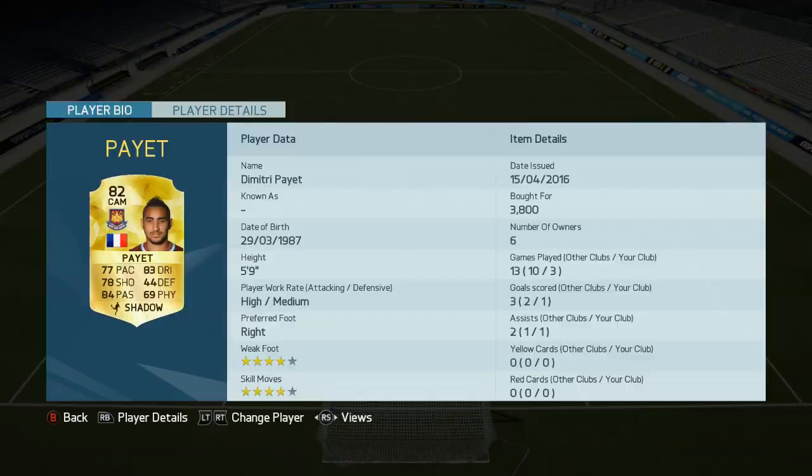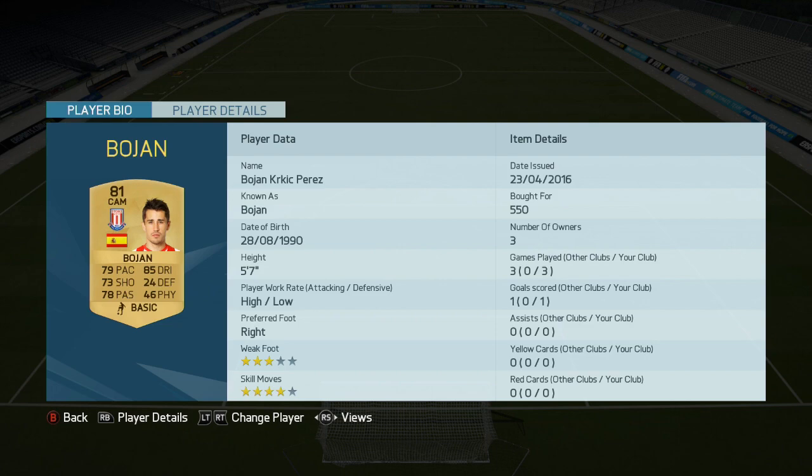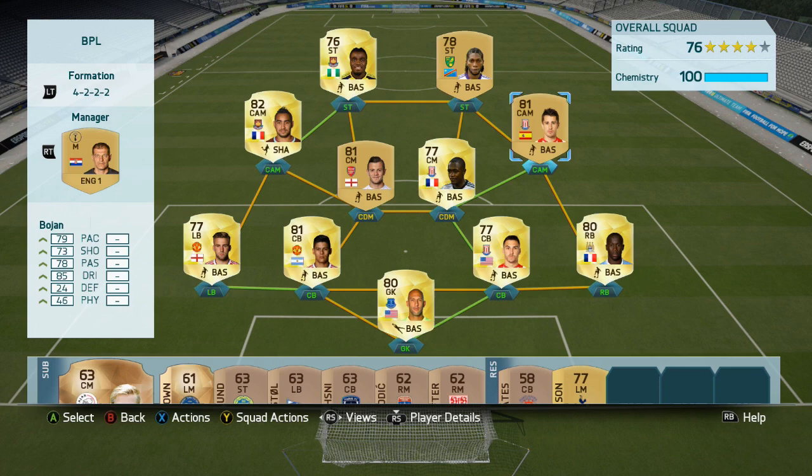On the left CAM we have got Dimitri Payet — a really really solid card indeed. I love this card, wicked free kick on him. And the right center attacking midfielder, we have got Bojan — another wicked card, very very lethal in the area and just outside the area. High/low work rates, not brilliant for a CAM, but he's actually really really solid.